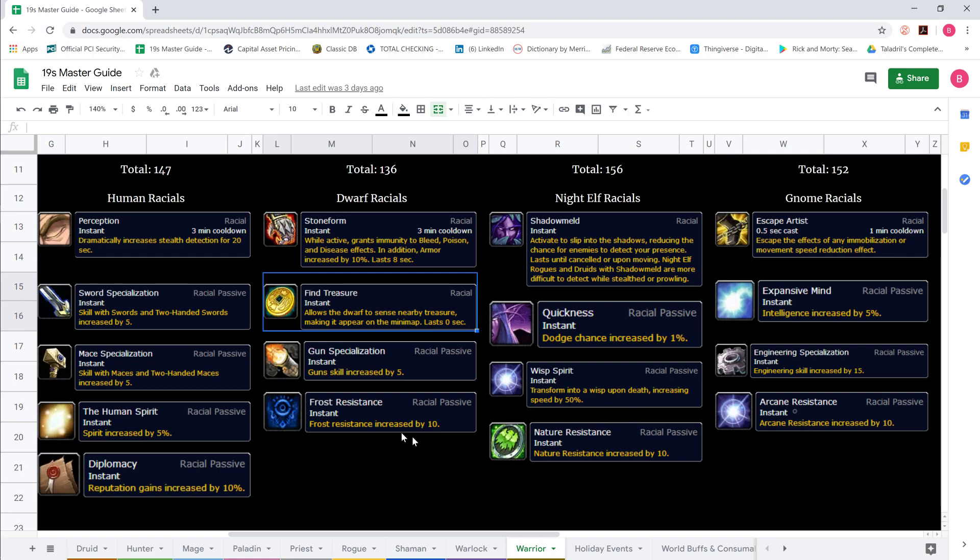Find treasure isn't going to help. Gun specialization — you shouldn't really be using a gun or a bow, you should be using a throwing weapon when your charge is on cooldown and you're out of combat. Frost resistance is nice and stacks really well with the Arctic Buckler — especially enchanted with frost resistance, you'd be at something like 30 frost resistance, which would be really good against mages. But overall, these racials just don't compare to the human racials in my opinion.